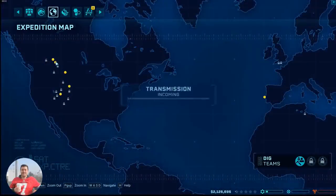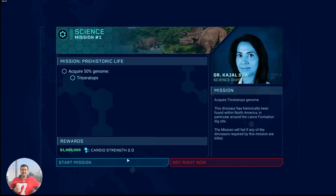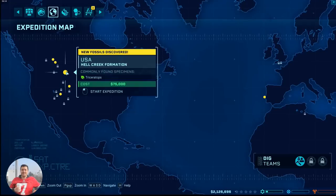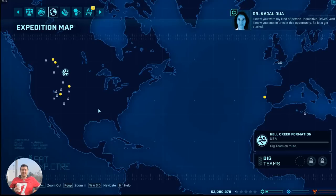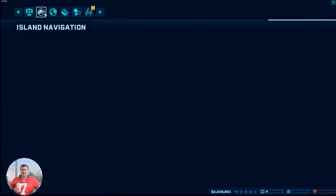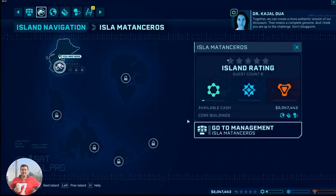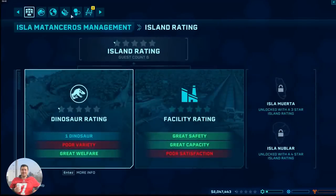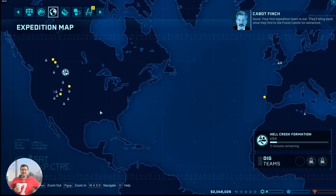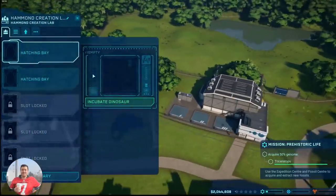Hey guys, I'm doing the science division and just getting my first mission from Dr. Dua, who wants me to get a 50% genome for a triceratops. So I'm going to send my expedition team out. It's going to take a couple of minutes to get the genome, so I'll skip ahead a little bit. The dig team is returning — look at that, the helicopter is coming down. This is where you extract all your DNA from your fossils. I've got seven fossils so I'm going to start extracting these.